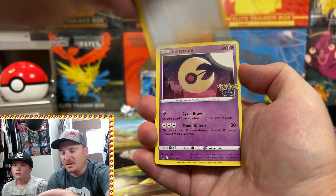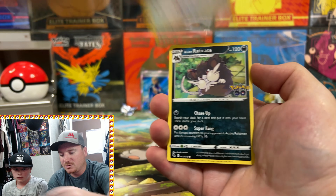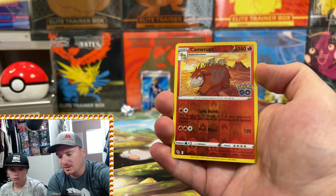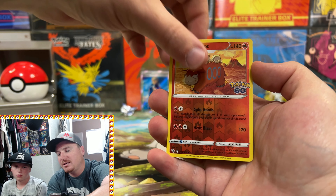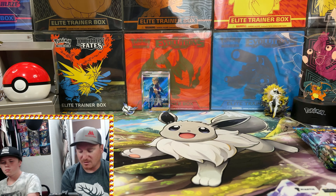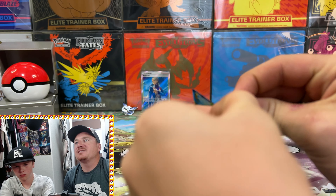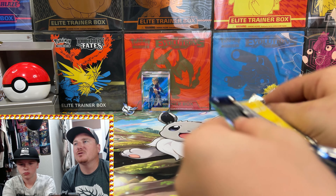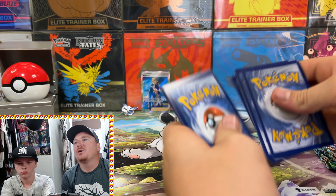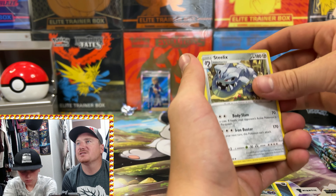Pack one of the Team Mystic box: Lunatone, Ivysaur, Larvitar, Tranquil, Alolan Raticate, Numel, Eevee, Reverse Holo Camerupt, and a Holo Snorlax for the rare. Lots of Holos coming out — where are those Ultra Rares? What is your top chase card in this Pokemon Go set? Are you going after the Radiant Charizard, the alt art Mewtwo, or one of those Hyper Rare Mewtwo or Dragonites? Let us know down below.